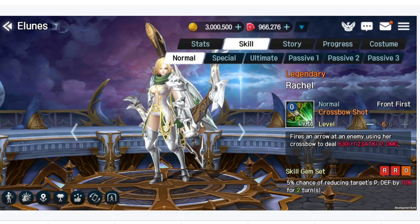She is a tank hero, so first we're going to look at her normal skill and her skill gem set. It fires an arrow at an enemy — single target. At maxed out level 6, Crossbow Shot is going to do 630 plus 1.23% of physical damage, so she is a physical damage unit. Her skill gem set is a 5% chance of reducing the target's physical defense by 10% for 2 turns. The 10% is good but 5% chance is very low.